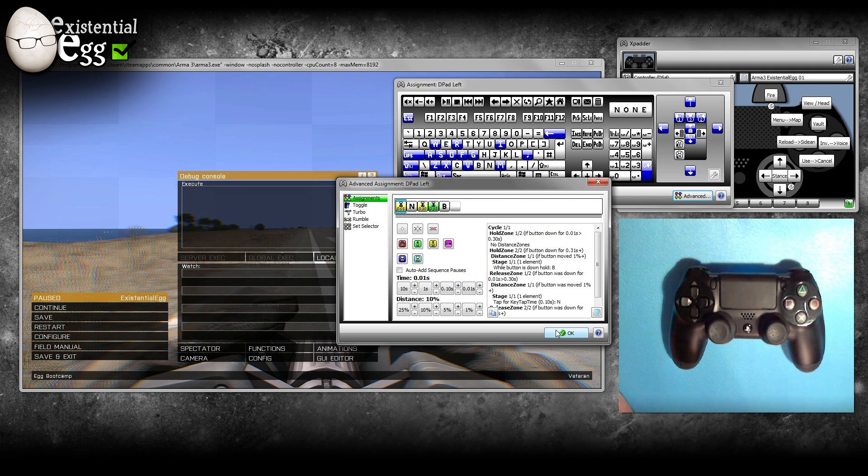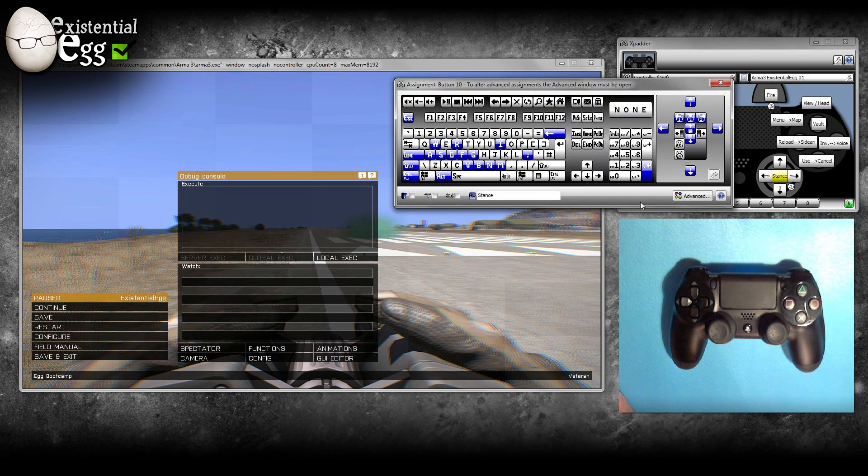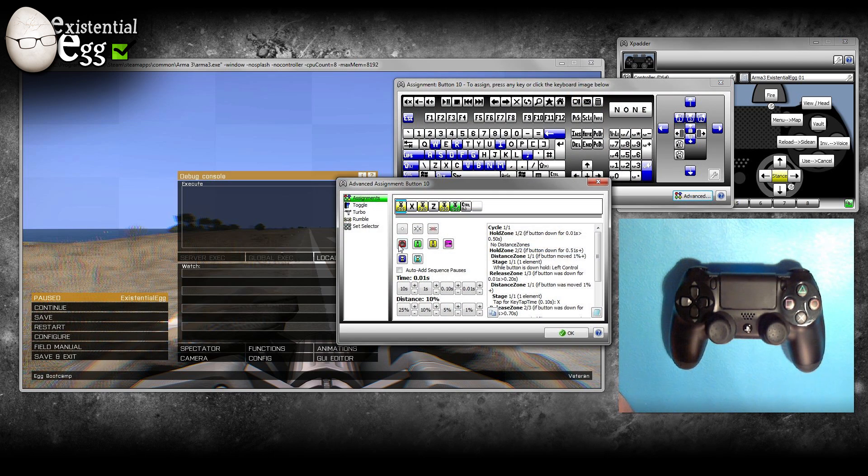In the stance — if you go into advanced — you can see I have three different things mapped there. I made that a little bit longer because I wanted to make sure you're intentionally wanting that control, instead of accidentally going prone when you're trying to hold control. So there's a little bit longer delay.